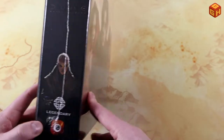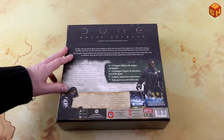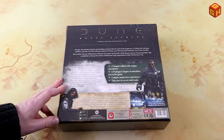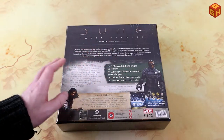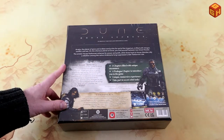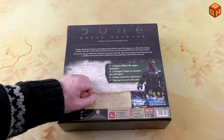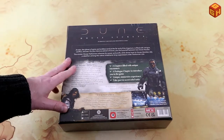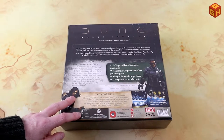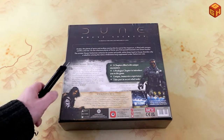On the back it's basically just text, because this is a game like Detective where you can't spoil too much. They could have perhaps put some pictures of components or how to use the app, but it just has a blurb of text: three chapters with all kinds of encounters, prologue, chapter components, and that's it. It's 14 and up, plays in two to three hours, for one to four players.